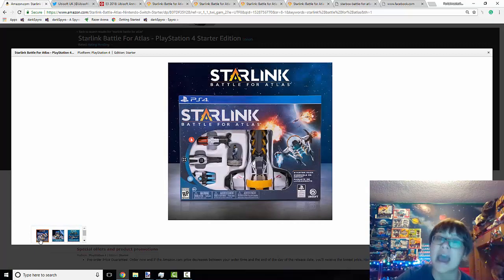The first one is, of course, the Starter Pack, which if you haven't seen by now I'm kind of surprised. You can see it includes a ship, a pilot, and three weapons — one of heat (actually not fire), one of ice or frost, and I think that is kinetic. I don't actually know the names of all of the abilities yet.